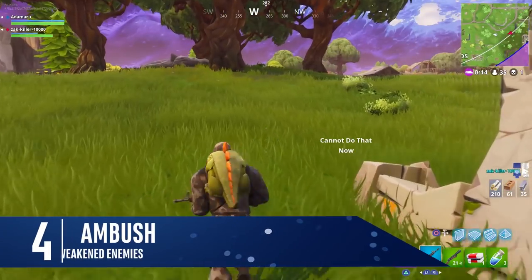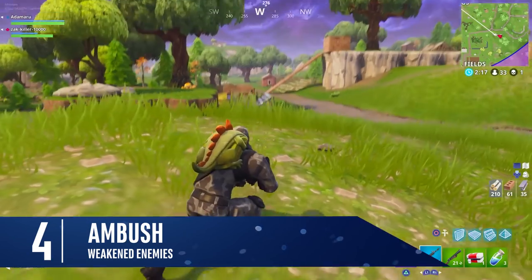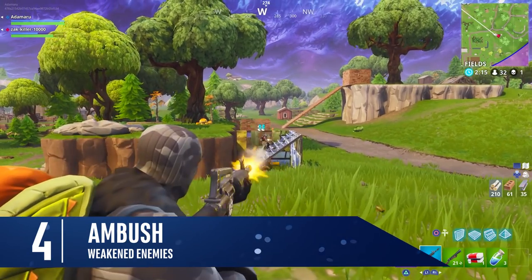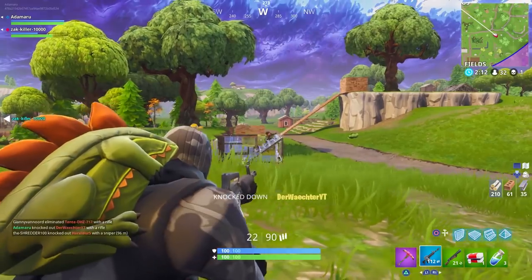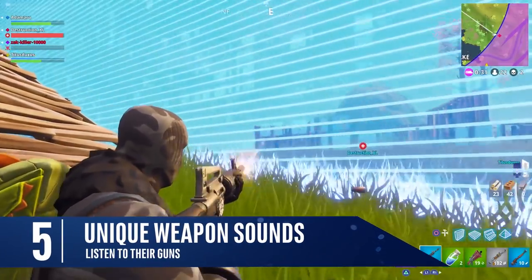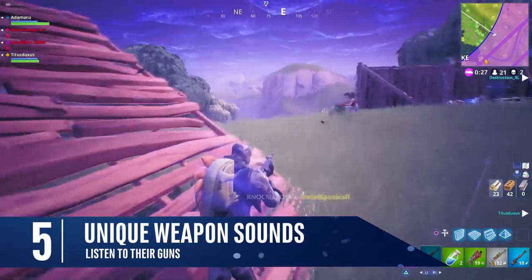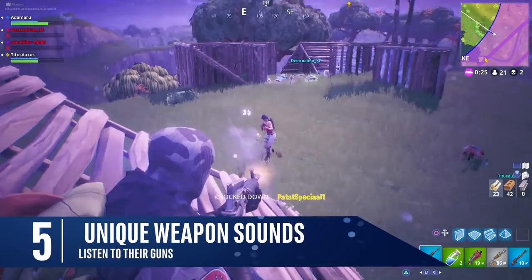Whether you're a warmonger or a stealth player, think about running towards gunfire in the distance. If you time it right, you can sneak up on an entire squad and completely obliterate a team that has just survived a long, tough battle. It's also a great idea to get used to the unique sounds of each weapon — if you're hankering for a SCAR, listen for those shots and take the weapon by force.